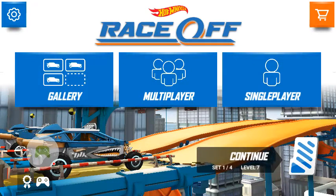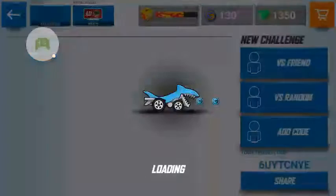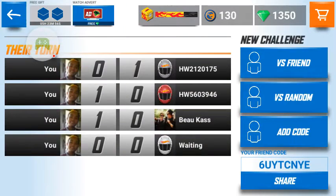Hello guys, welcome back to another Hot Wheels Race Off video. Today I will tell you how to get multiplayer, and I'll be playing a multiplayer game I just unlocked a couple hours ago. How you get multiplayer is you have to complete the first six levels. You get the multiplayer on level seven, so complete the first six levels to get multiplayer.